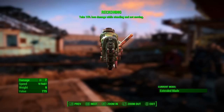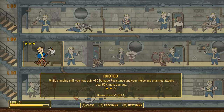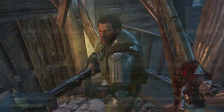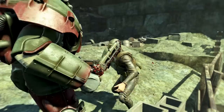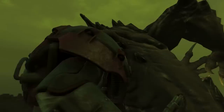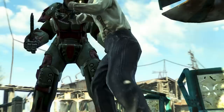Reckoning's legendary effect: take 15% less damage while standing and not moving. An interesting legendary effect, but it goes hand in hand with the Rooted perk — especially rank 2, where while standing still you gain +50 damage resistance and your melee and unarmed attacks deal 50% more damage. That effect almost makes Reckoning more of a defensive weapon, as when you're standing still it stops damage coming to you instead of most effects which increase damage going to the enemy. Reckoning is a unique variant of the Ripper, a weaponized chainsaw-like weapon used by the military before the war, most likely in hand-to-hand combat or as a utility like a multi-tool.